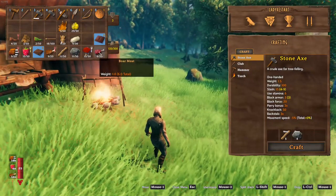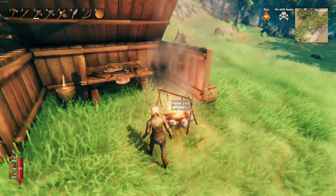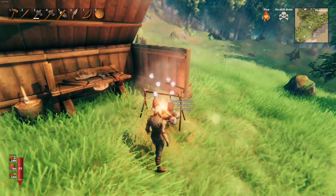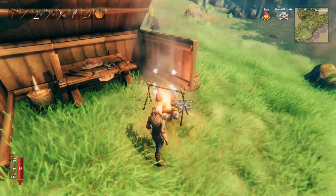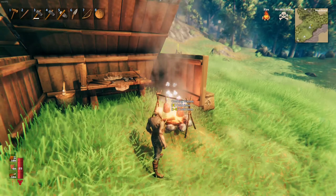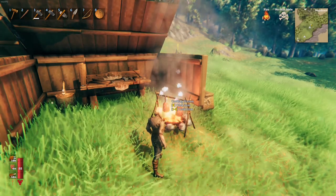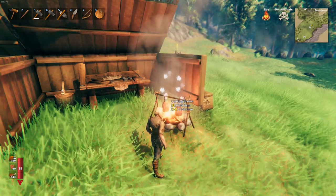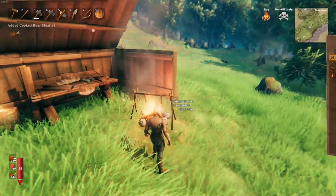I have a bunch of stuff on me. Boar meat — is that cooked? No, that's not cooked. Let's cook the boar meat. Get that cooked. What is that? There's something over there — oh, that's just a crow. Grab the cooked meat when it's done. I want to venture out up here. That one's done, that one's done — oh, I still got two more.